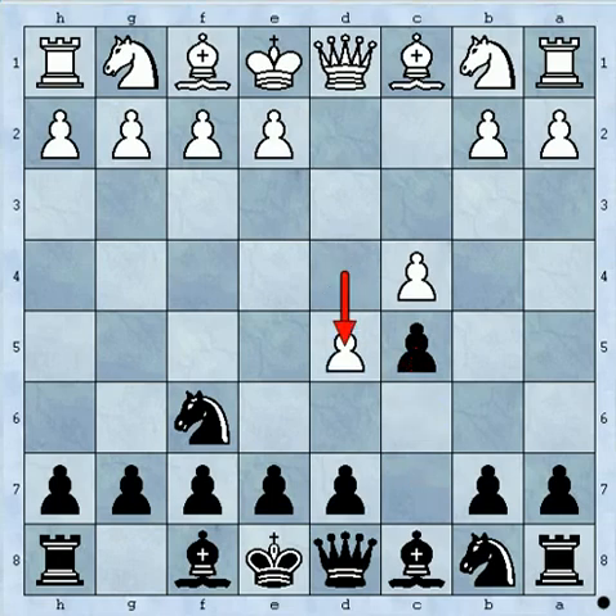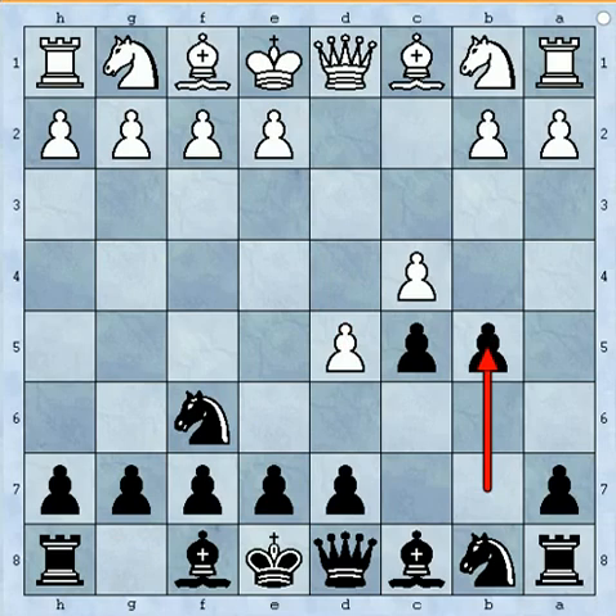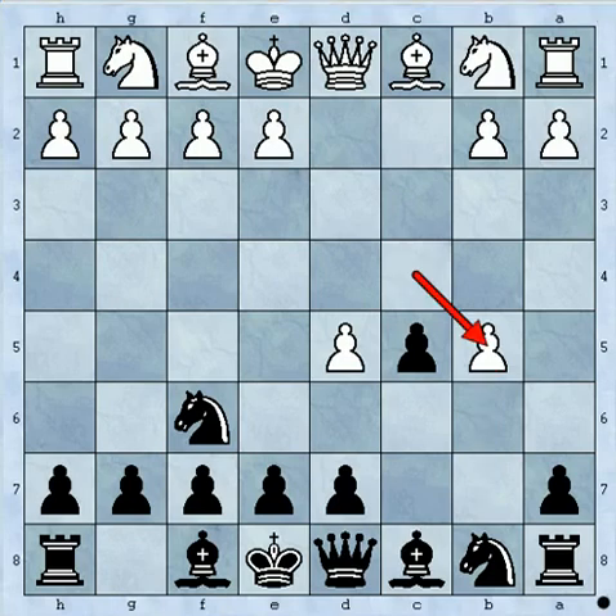Obviously the most common move by white is d5. Now, as per theory from the explorer data, I have seen that b5 is the most common move played by black. After that white plays c takes b5, and these both pawns become troublesome for black.